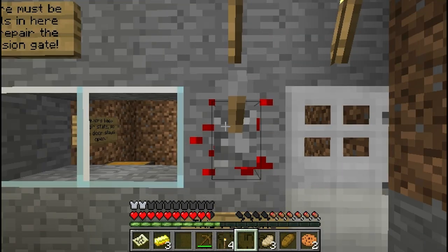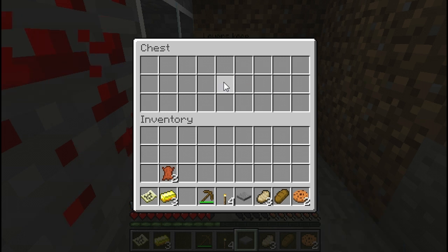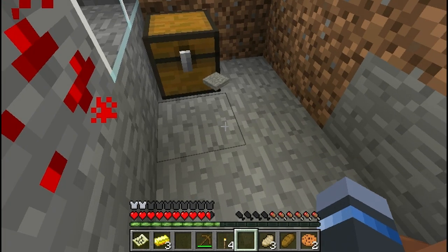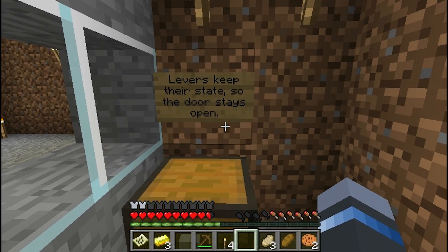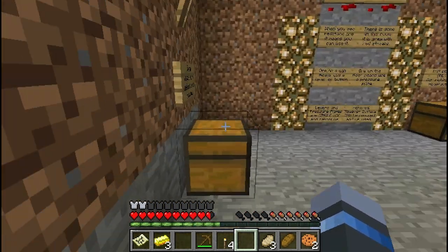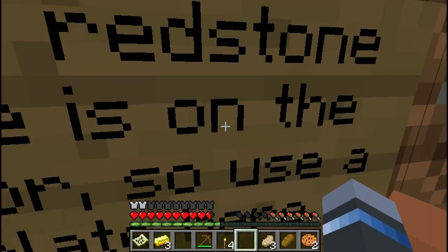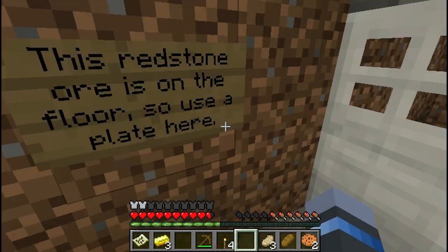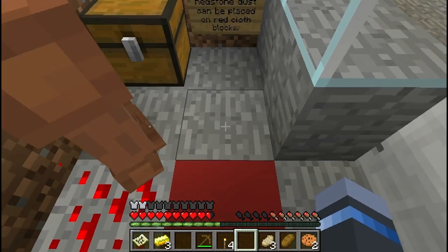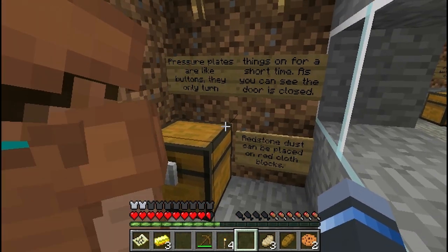So put a lever there. There's a pressure plate. Levers keep their state so the door stays open. This redstone was on the floor. Use a plate here. Pressure plates are like buttons, only they turn things on for a short time. As you can see, the door is closed.